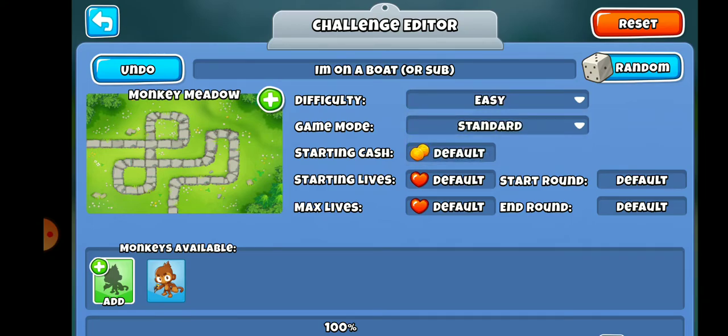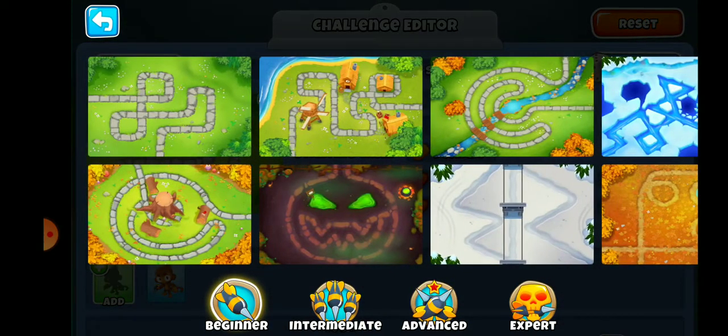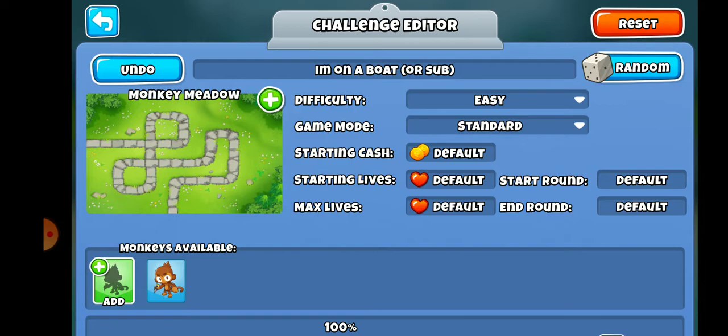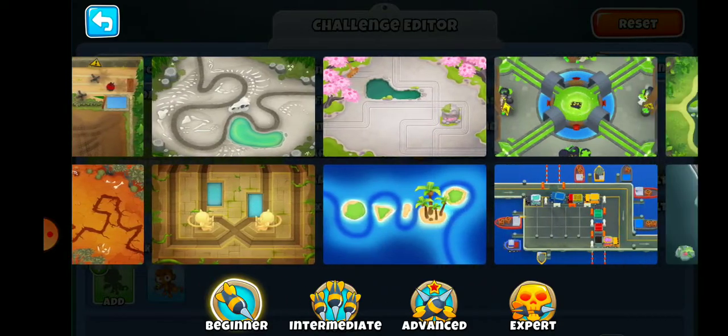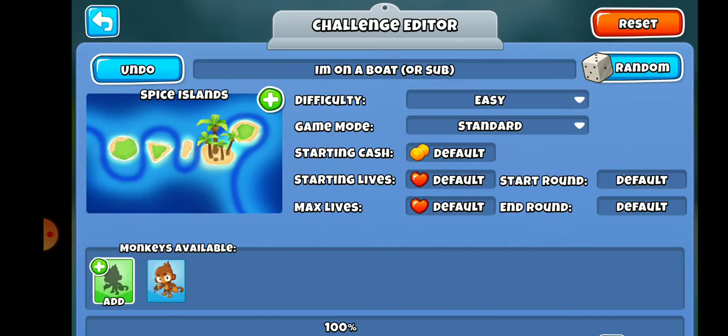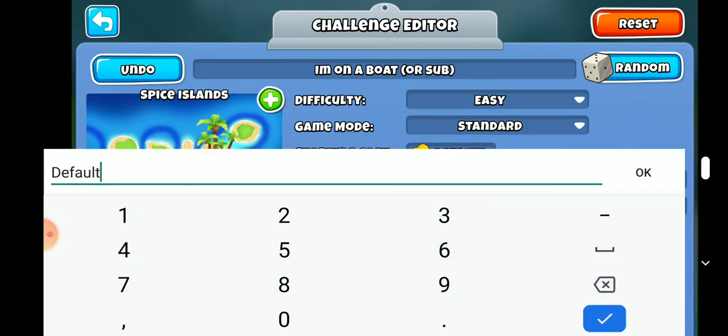Give your challenge a name. For this first test I'm going to change the difficulty to easy, because I want to find the right difficulty level. I'm going to start with easy and do a standard level 1 through 40. If you hit the small plus sign beside the map it lets you select a different map — because I'm doing a boat map I'm using Spice Islands. The game mode is standard with default starting lives, default cash, default max lives, starting round 1, and ending round 40.